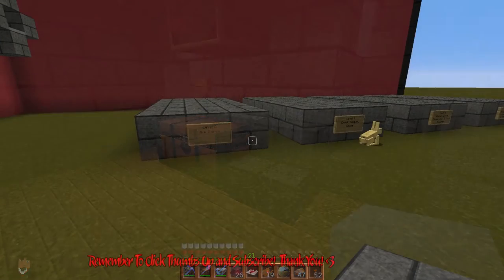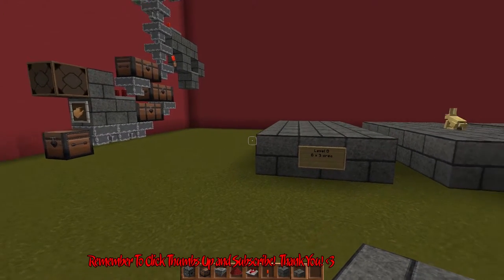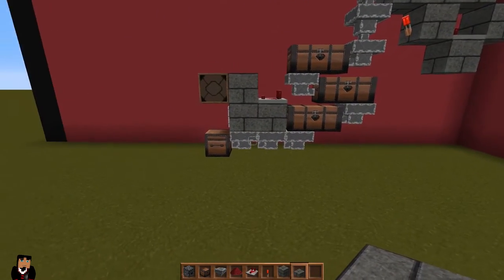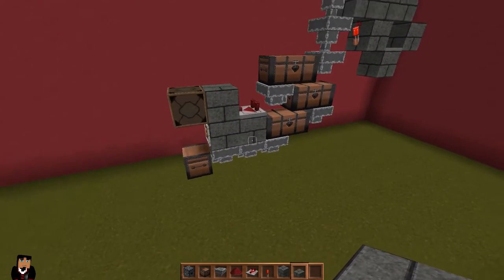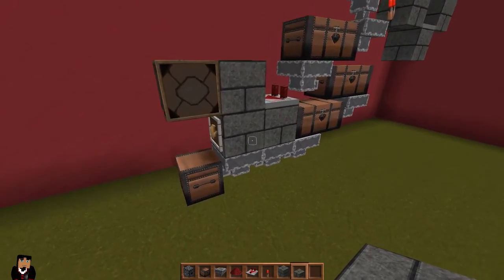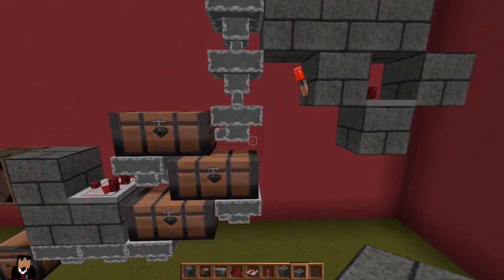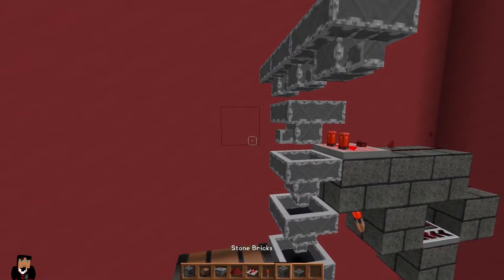Hi guys, welcome back! I wanted to go into my creative world and show you a couple of things while we're waiting. The sorting system — I know I didn't explain everything perfectly in the video — but this is from Dayless82. I'll leave a link in the description to his channel. It's the basic sorting system that he uses and I really recommend everybody try to build something like this. Here's just a side shot of it — we use comparators to power the light. We've got three hoppers feeding the system.